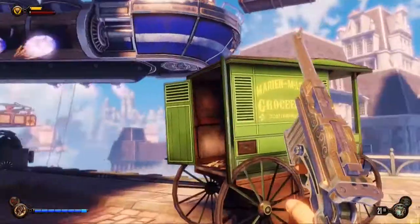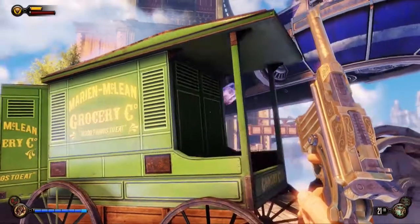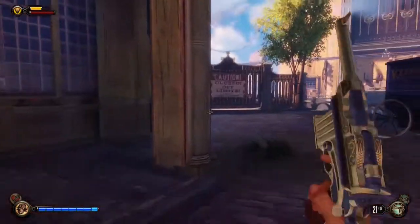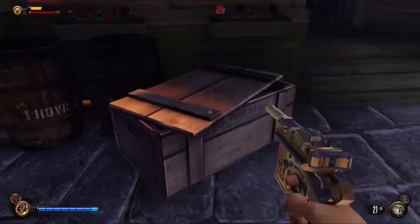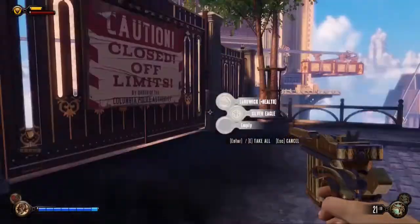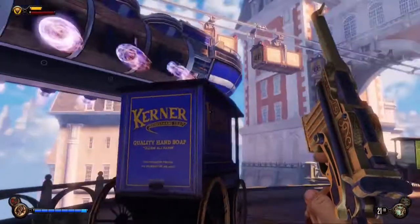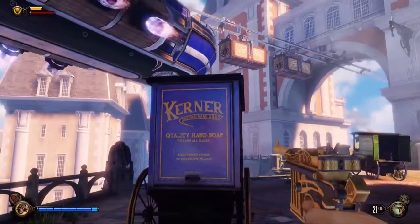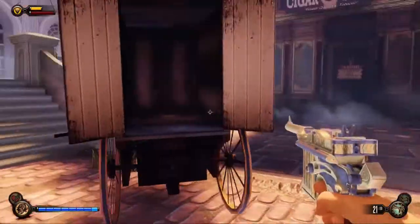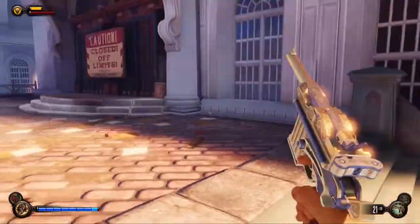I always wonder on these games how they choose the names of these incidental carriages. Are these developers in the games? Are they people that worked on it, their heroes, their kids? I'm sure they must have a meaning — they're not just going to grab the dictionary and call them Fred. Who are you, Mr Kerner? Or are they in fact actual real products from the early 1900s or late 1800s? If you know, perhaps stick it in the comments and enlighten me.